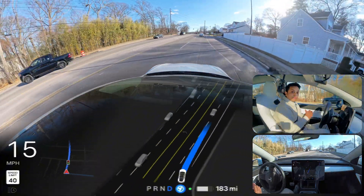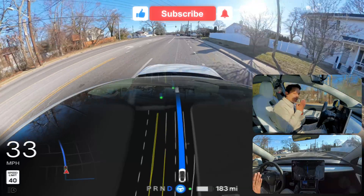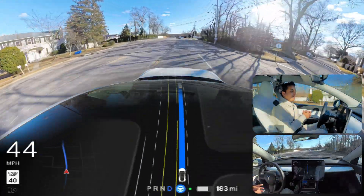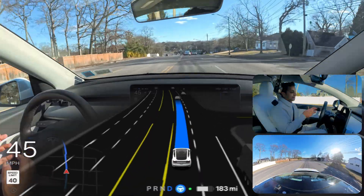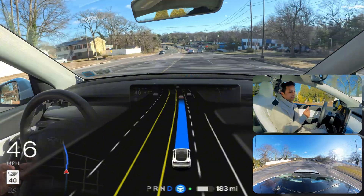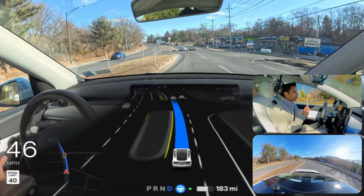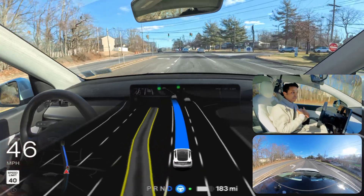If you guys are new to this channel, please hit that subscribe button. It is very windy in New York and the car is immediately changing lanes — seems very smooth. We are in hurry mode and I'm gonna change that to standard probably in the near future, but today we're testing hurry mode to see how FSD handles unprotected left turns, narrow roads, and merging lane situations where FSD 12.5.4.2 fails.